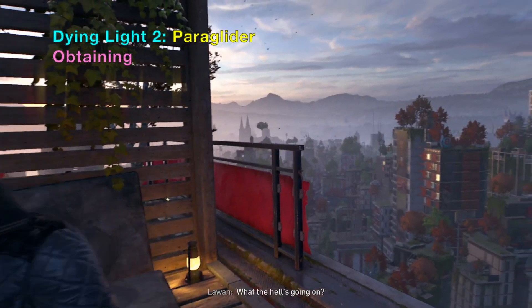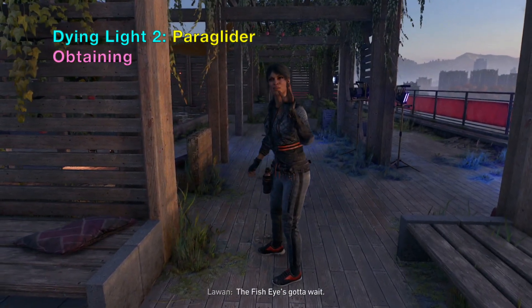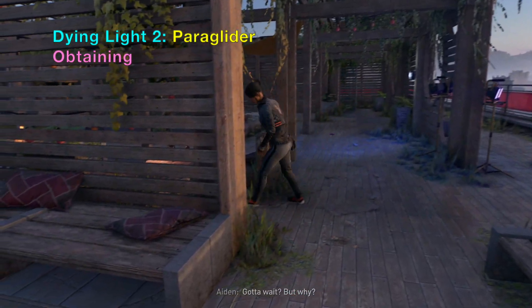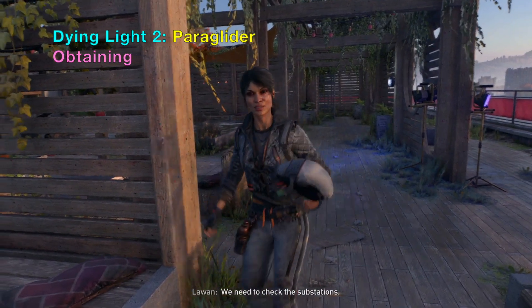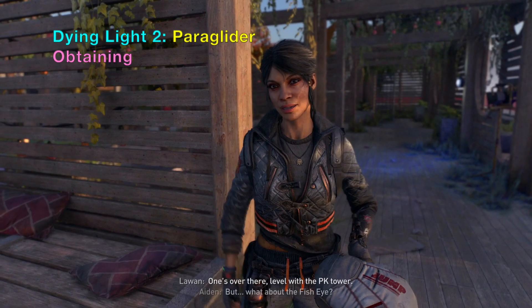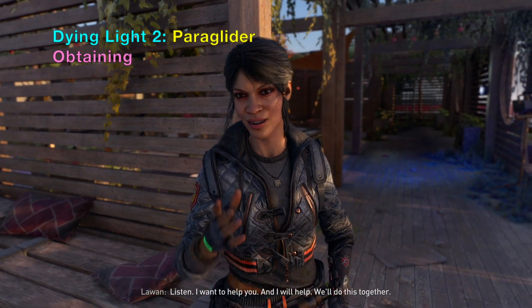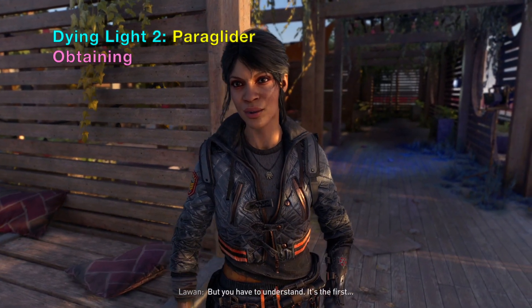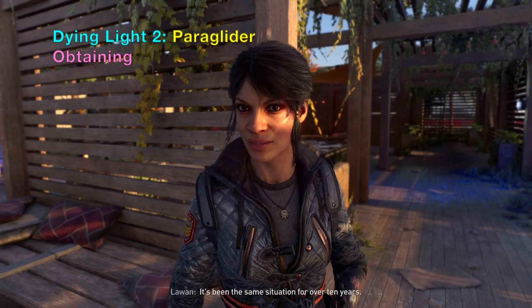In this video I will compare the Dying Light 2 paraglider to the Horizon Forbidden West Shieldwing glider. First we'll do the Dying Light 2. You will get the Dying Light 2 paraglider as part of the main mission, so you will get it eventually if you just keep following the main quests.